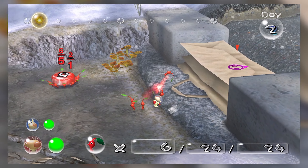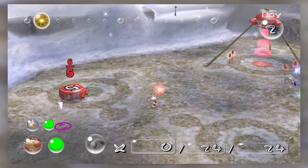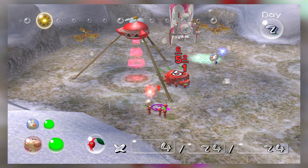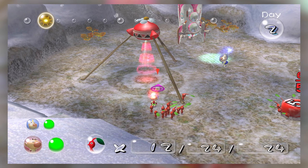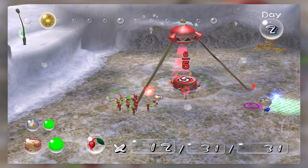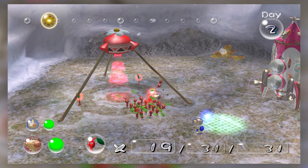Up here we need 35 Pikmin, and we'll have more than that once these get back to the onion. The color of the little pellets influences how many Pikmin you get from them. They are red here on purpose so I'll get a little bit more. The one pellet will give me two Pikmin and the five pellet will give me seven. That's a quick way to build up your squad.